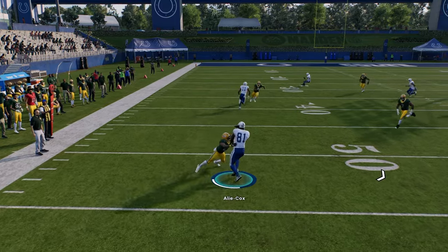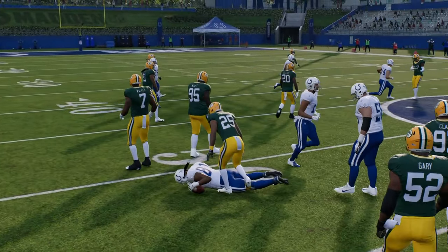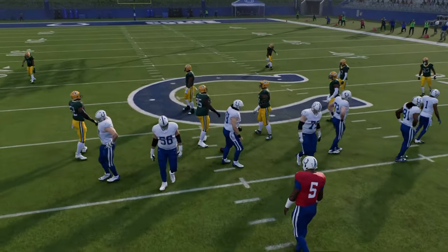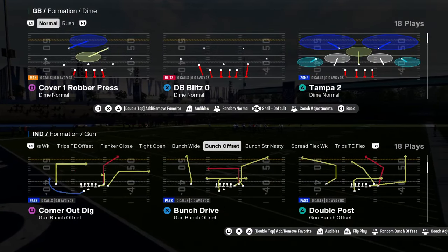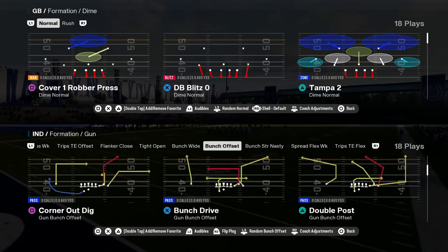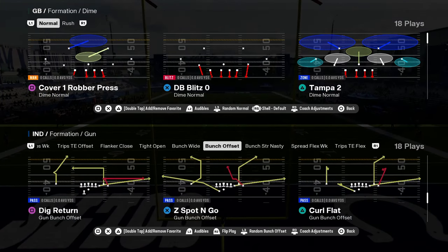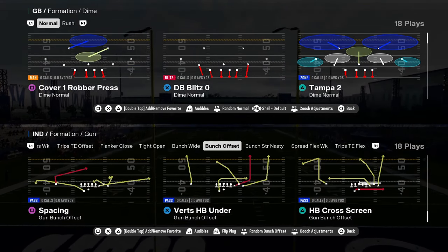There's so much to like about this Colts bunch — it's the best bunch in the game and it's not even particularly close. What's interesting about bunch this year is it allows you to block on the left and right side of the line of scrimmage. This PA replay is actually really good. You have double post, speed dig, Z spot, dig return, flood, smash return, verts, and halfback under.